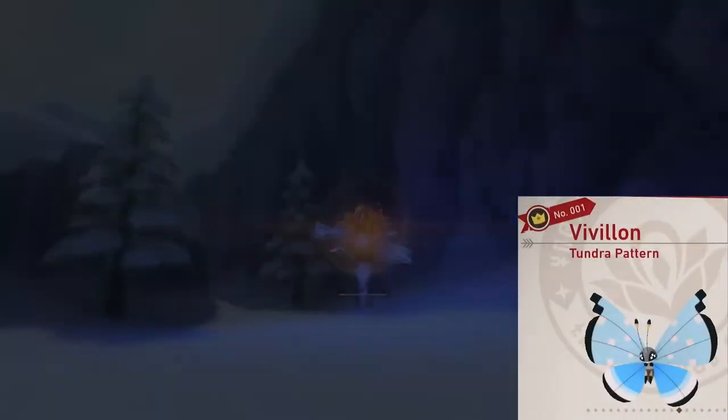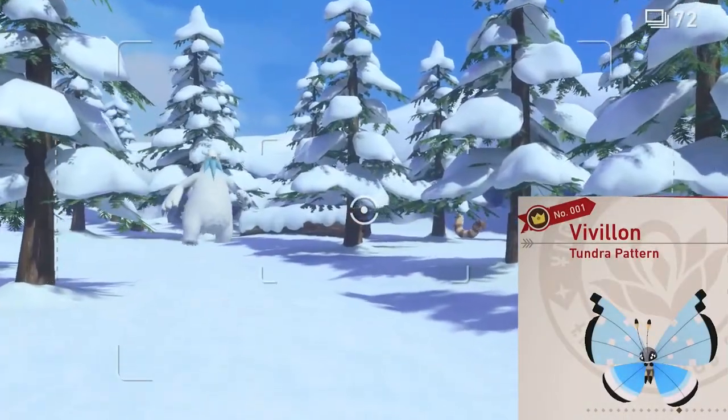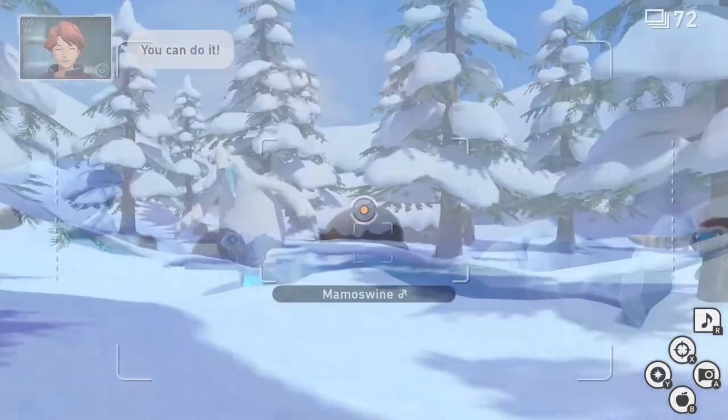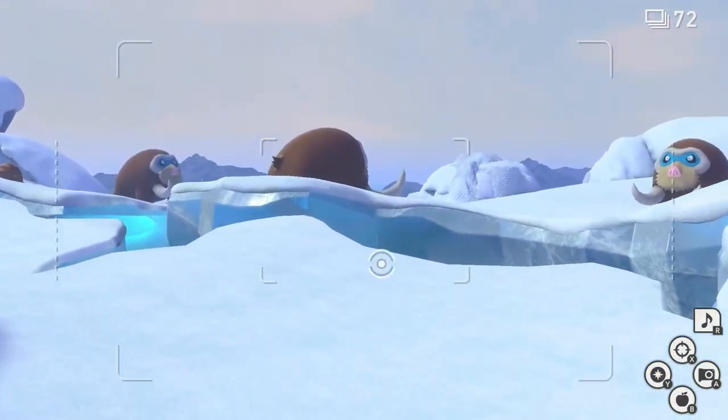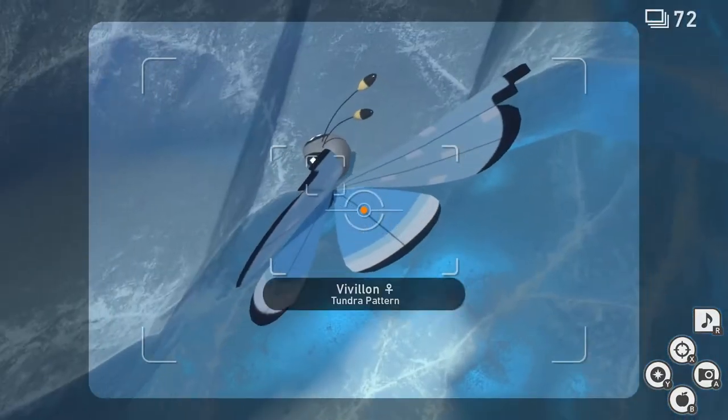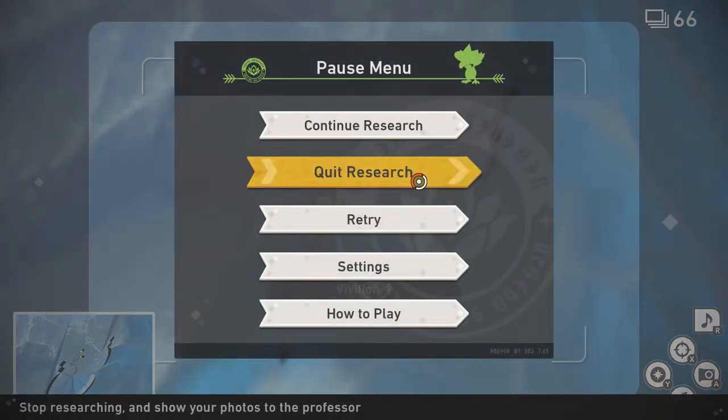Tundra Pattern. For this one, we're going to head to the Snowfields in the daytime. We're going to go just over the hill in the beginning by the Mamoswine. Once you're here, you should see some cracks in the floor right over here. Look down into the cracks and there's Vivillon. Take a picture of it, then quit and submit.